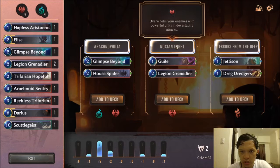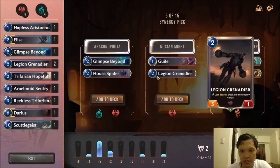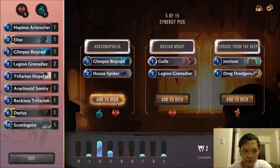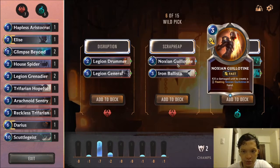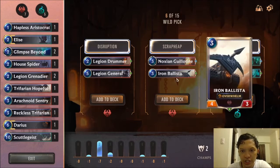It's a contest between the Noxian Might and the Arachnophilia pack. House Spider has very good synergy with Elise. Legion Grenadier is a strong 2-drop, however House Spider in terms of synergy is better. And Glyphs Beyond is better than Guile. So we will take the Arachnophilia pack here again. We will take the Scrap Heap pack — Iron Ballista is an aggressive 3-drop and Noxian Guillotine is one of the best removals in the game. Noxian Guillotine can be a 9-mana kill-3-minions or even 12-mana kill-4-minions if played correctly.